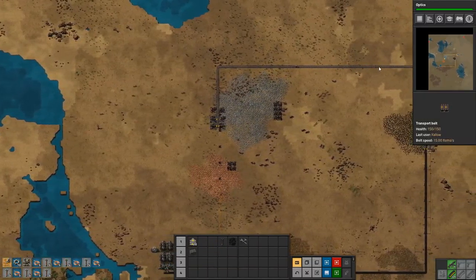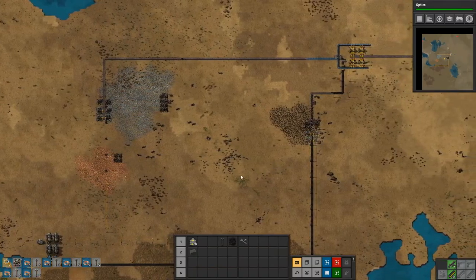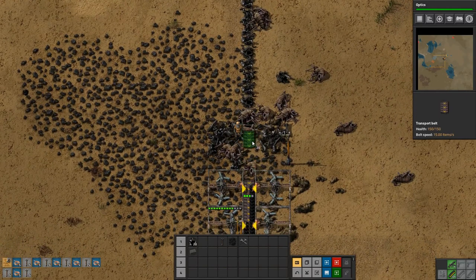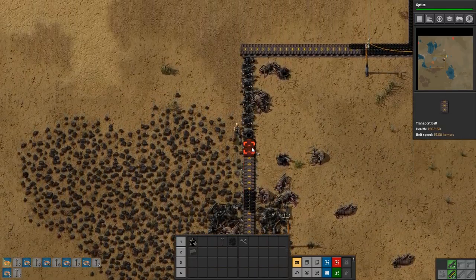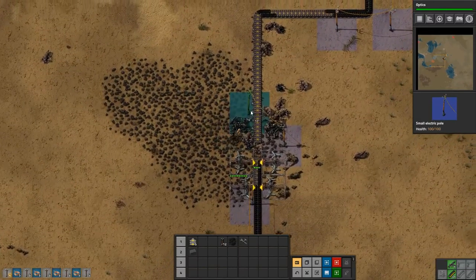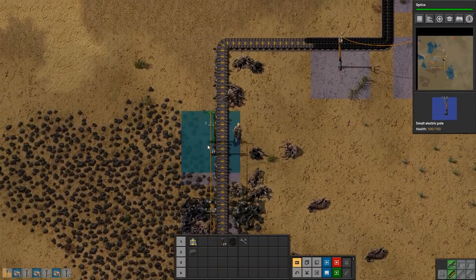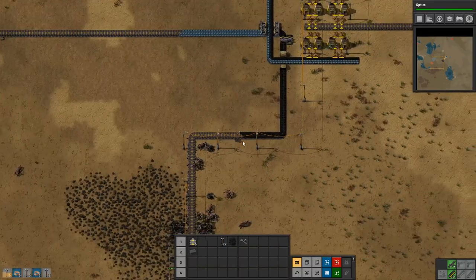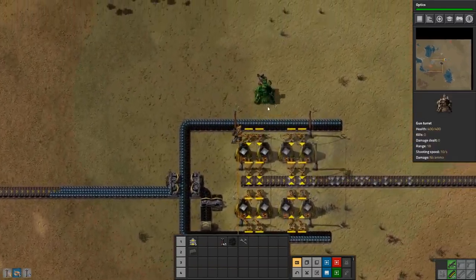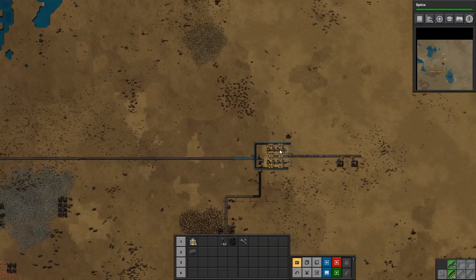We have the line completed over there for the iron ore. We need to get this over here fixed as well. As far as I recall, we split it up like this. Then we can plant that down there and get power up again. So now these guys are producing — that's good. We want to protect them, that's for damn sure. Put half our ammo in there.